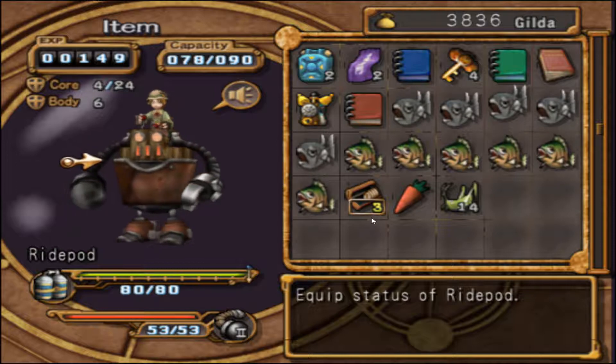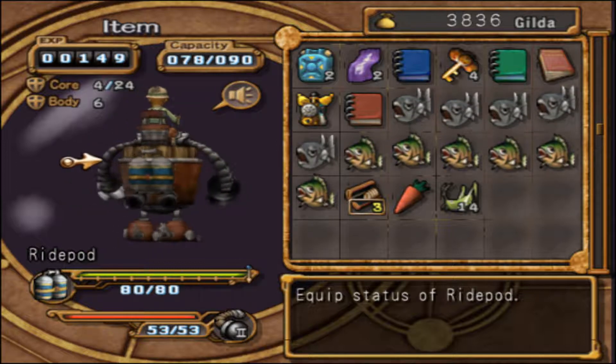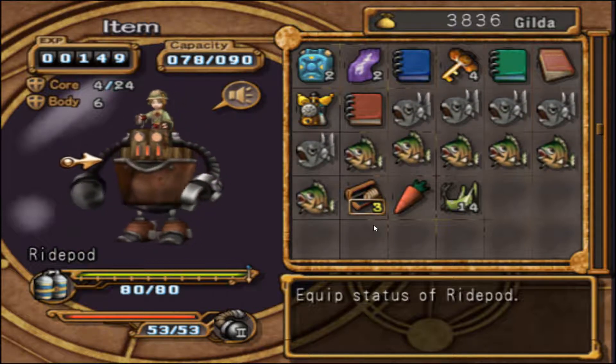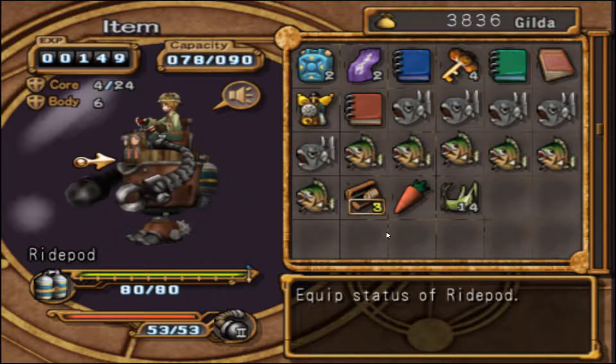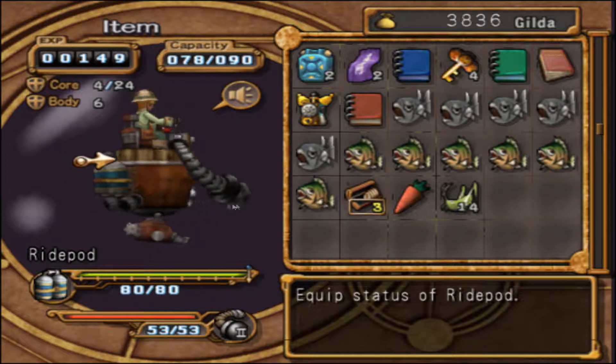I also noticed that the medallions we get from the dungeons and stuff — some of them are going to be for fishing. And in the guide I saw for fishing, it mentioned another game that I now remember, which is basically golfing. So once we kill all the monsters in the dungeon, we're supposed to go fishing and golfing too. Lots of extra stuff to do, I guess.